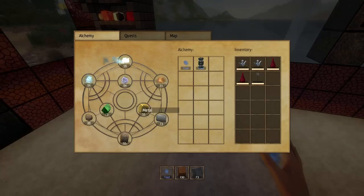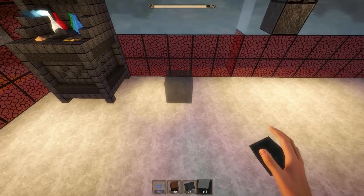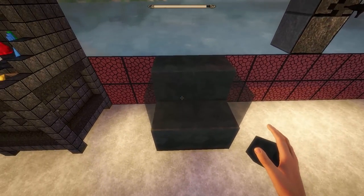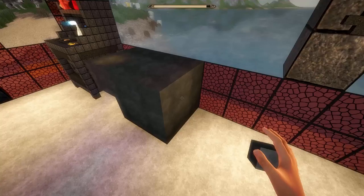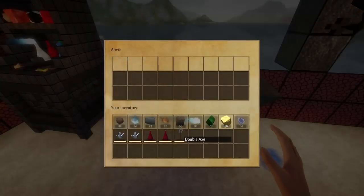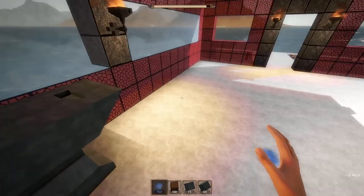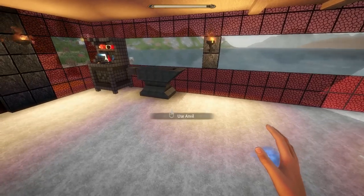Now we're going to take metal and fire and make black metal into an anvil. It takes four on the bottom, four on the top, two on the top sides, and two more on the top sides over here. And yes, it is an anvil. The way this works is if a weapon is damaged, you throw it in here with a little bit of metal and the metal will fix the weapon. Really nice feature and I'm very happy about it.